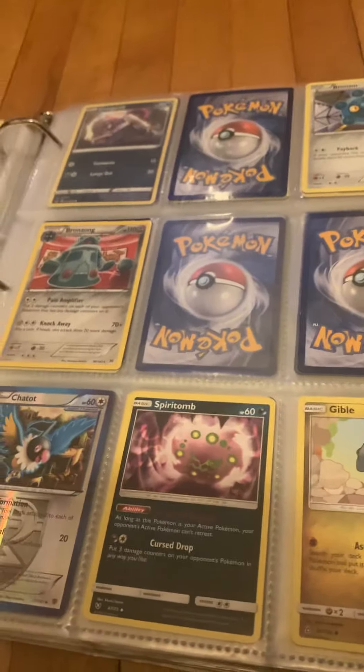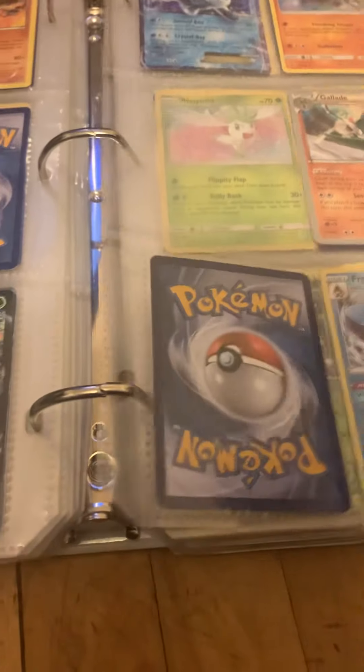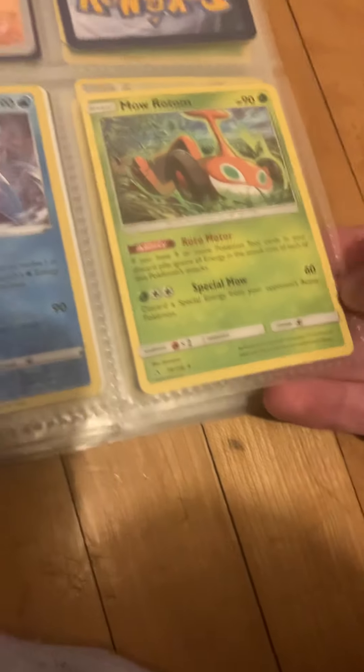Nothing too interesting with most of my Sinnoh collection. I have the full Chimchar line, which I think is kind of cool. I have Leafeon V and Glaceon EX back to back — I like that. Even if I did get regular Leafeon and Glaceon cards, I'd keep them this way because I think it's kind of cool to have V and EX for these two. I actually do have a regular Leafeon but I'm still keeping the V in here.